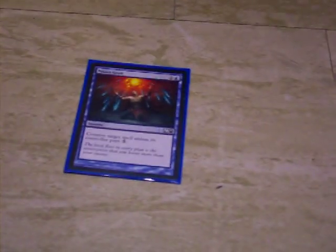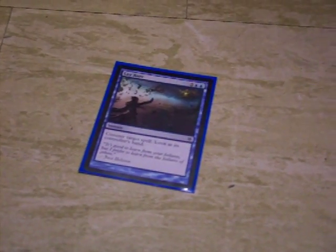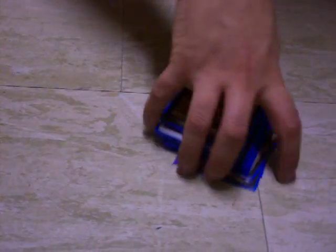Mana Leak — Counter Target Spell unless its controller pays three. These are really good; I either get them to tap out so they can't play more, or stop something. There's also a more expensive card that counters target spell for four and lets you see your opponent's hand — so it's like a Negate and a search. My deck runs mostly Islands, and then I run these land search cards: you tap them, search a land from your deck, and put it into play tapped, meaning you can't use it the turn you play it, but it helps whenever you need that different color.